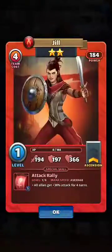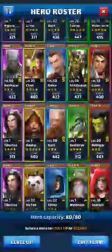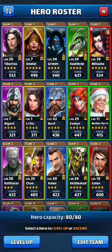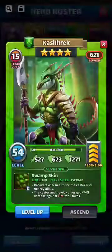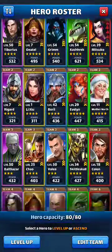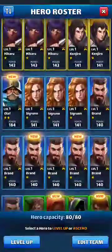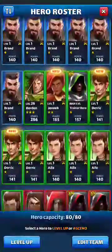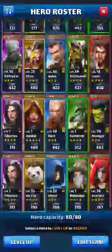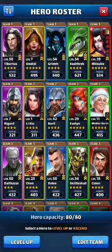We'll just collect all these and go in. So right now these are my teams that I've got, but as you can see, with the exception of Cashrak, I have a long way to go to upgrade some of these characters. So we'll go through and see what we can do. We have 10 blue and we have 10 reds.